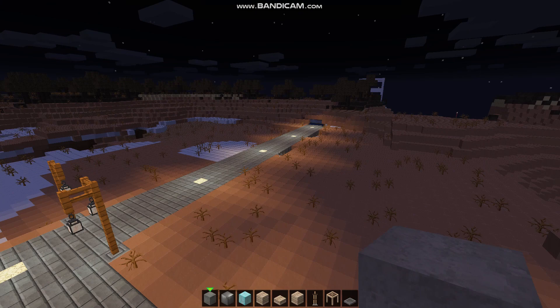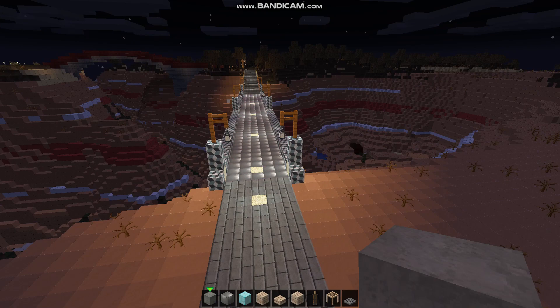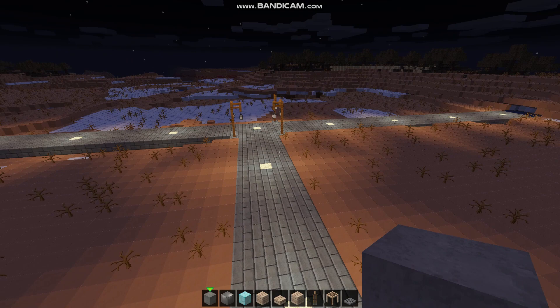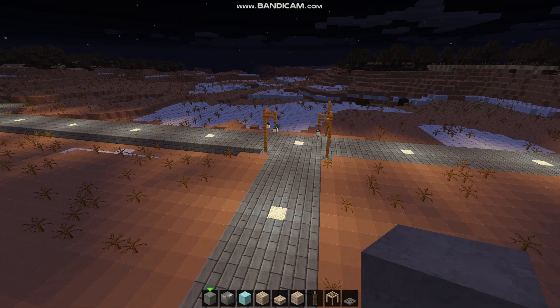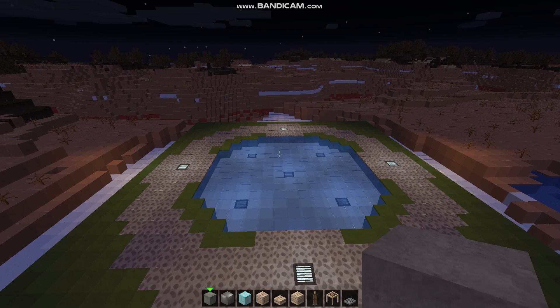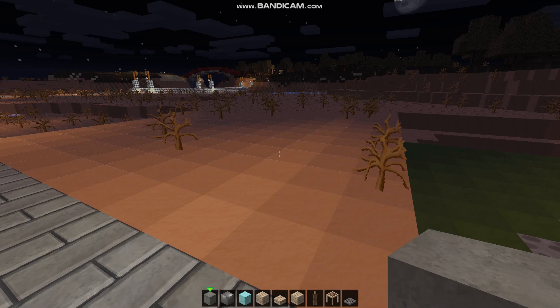This entire mesa over here is going to be where we put a main street, so we'll have shops over here. Eventually when we open the server up, this is where people will build their shops and have their bases farther away from spawn. I have no idea where we're actually going to set up spawn, but I think this will make a pretty cool main street.